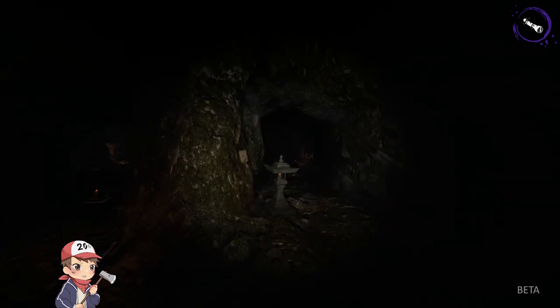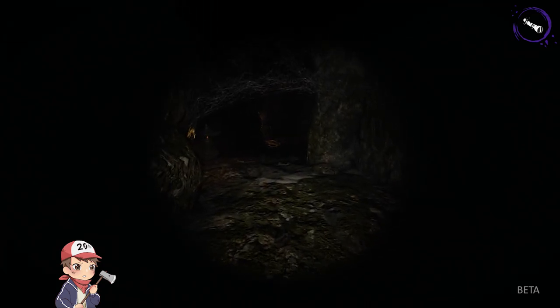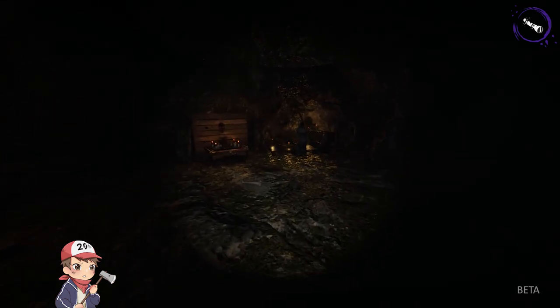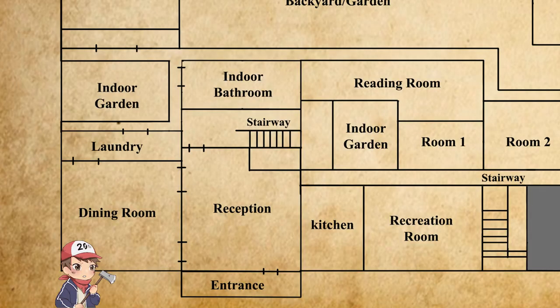Do not be afraid to enter the cave. There will be a scene triggered when players are in close range of Zara. When the scene is over, let's hop back to the reception room where you began.